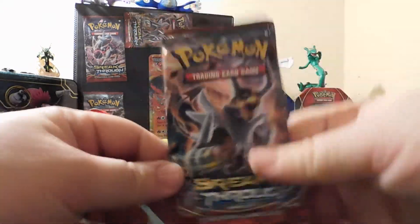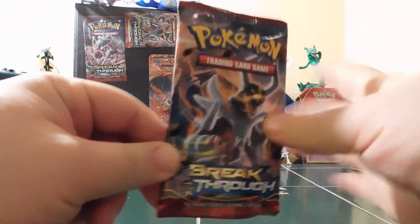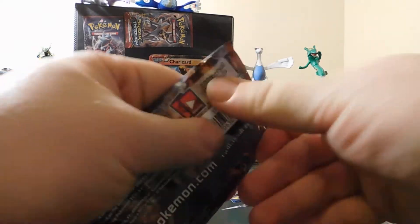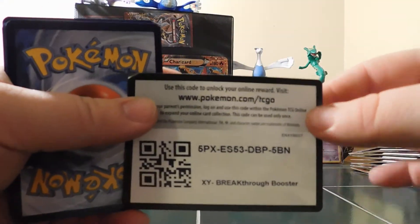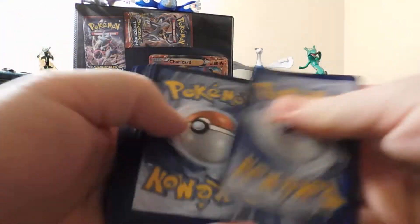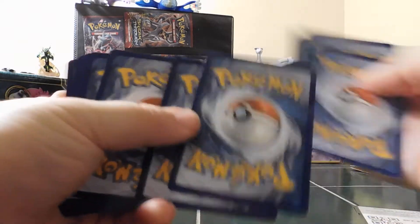Now let's set this holo Hawlucha card to the side and get into our pack of Breakthrough right here. Come on. Hoping for one of the secret rares — I cannot pull one to save my life. Here's a code card. Be sure to comment down below what you get. Three, two, here we go.